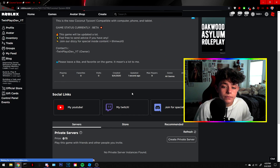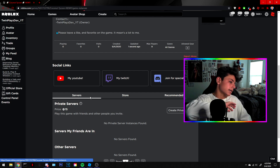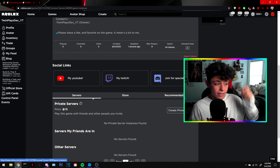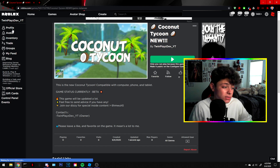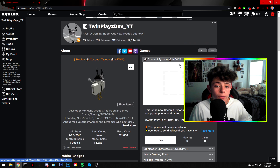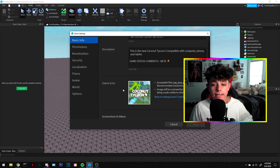Click save — that's all for now in there. You'll see 'Create Private Server: 15 Robux' on the page. We're also going to do game passes in the next episode — images, game passes, everything. You need to plan out your game before you start building. I'm also adding this game to my profile so it shows up when people click on it, though it's private for now.